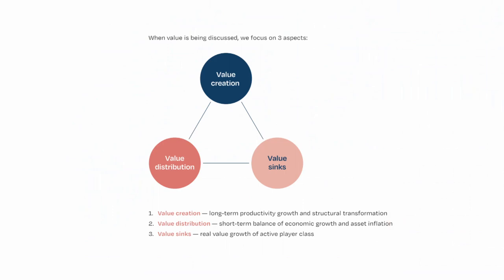Lastly in market design, it's value creation, value sinks, and value distribution. The first reason a market exists is that it creates value. When you generate value, it needs to be distributed and turned into real value for everyone in the game, and there also need to be sinks to reduce value — otherwise you get hyperinflation. Just like in the real economy with booms and busts, you also have similar dynamics within your game economy. You can't keep going up indefinitely — that's probably a Ponzi. Understanding value creation, sinks, and distribution, including both currency and asset inflation, is very important.